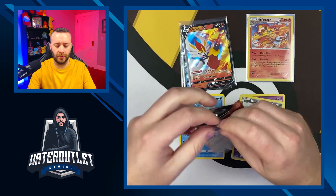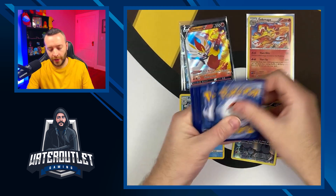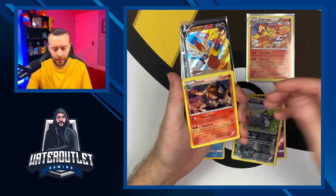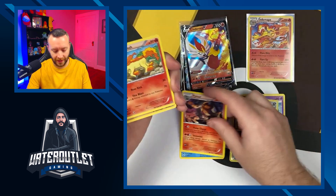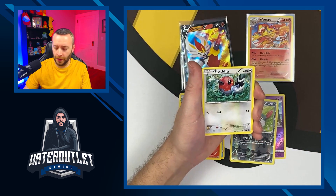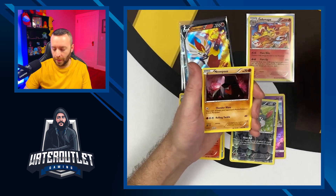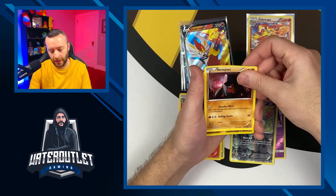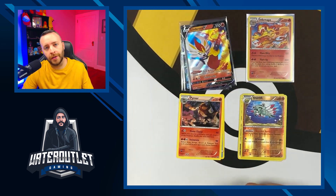So yes, these are out of order — I was too busy talking and didn't realize it was the XY series, not the Sun and Moon series. But we'll go ahead and get Steam Siege out of the way. The intro to this video may have been a little off — I was kind of excited to get into this box set. First holographic Sneasel and a holographic Infernape as our rare, and a rift as a common.